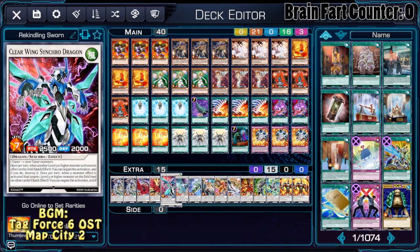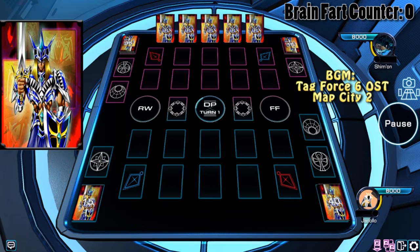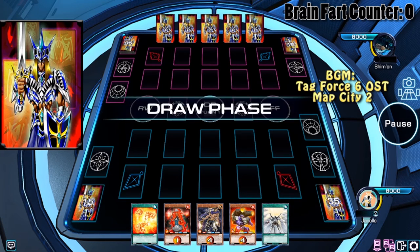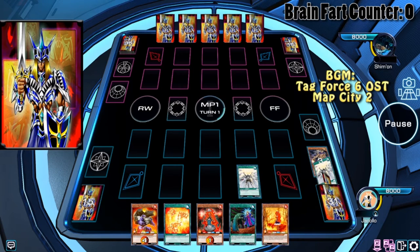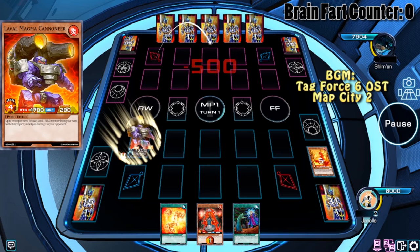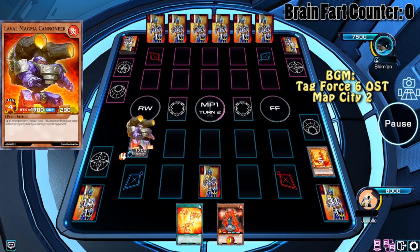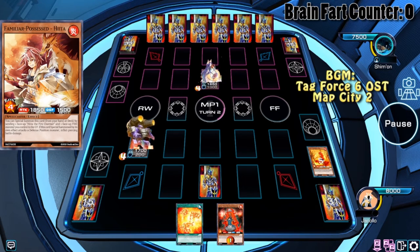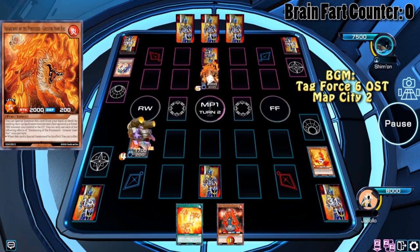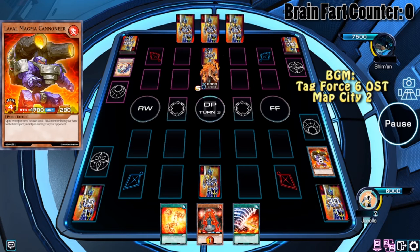Without further ado, let's go into the replay. The first duel starts and the hand looks pretty decent. We're going to start with a Solar Recharge, then summon Magma Cannoneer. I actually forgot that its effect can be activated twice per turn — that's why the Handmaiden didn't stay. Our opponent then summons Familius, a Nefarious Fire monster is summoned, I am burned, and Magma Cannoneer is destroyed.